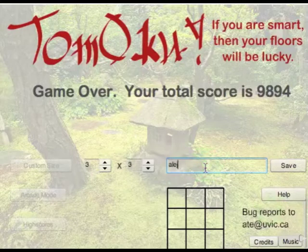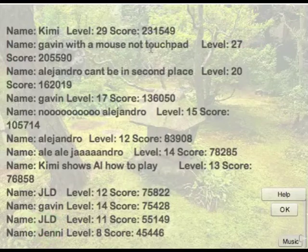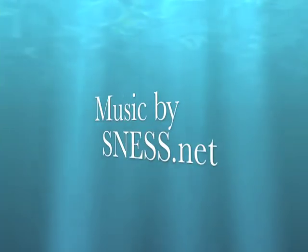So we come to the high scores. When I play the arcade mode, it forces me to put my name in before it lets me do anything else. I can click on the high scores and it brings me to this screen. As you can see, I do not have the highest score in my own game and I've never been able to get to that level. Anyway, I hope you enjoy the game. Thanks.